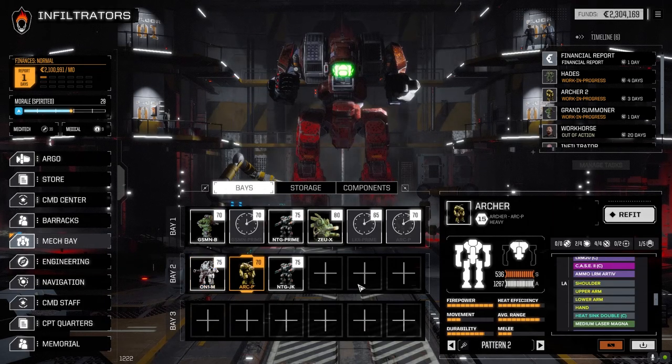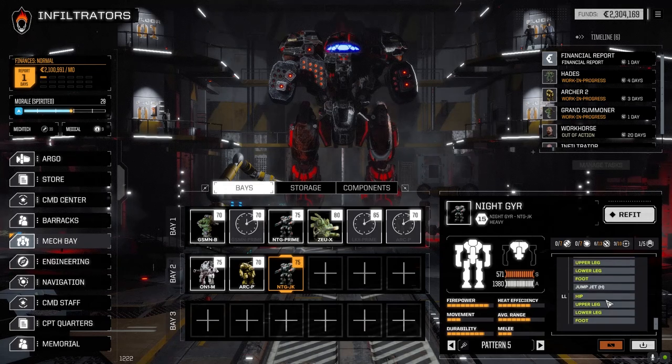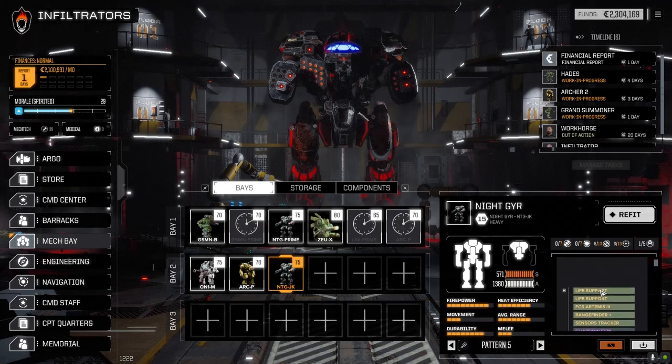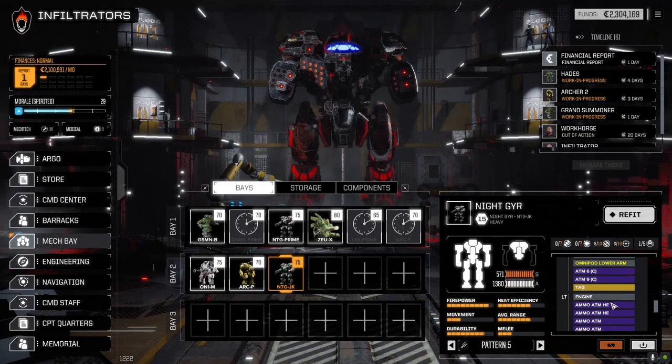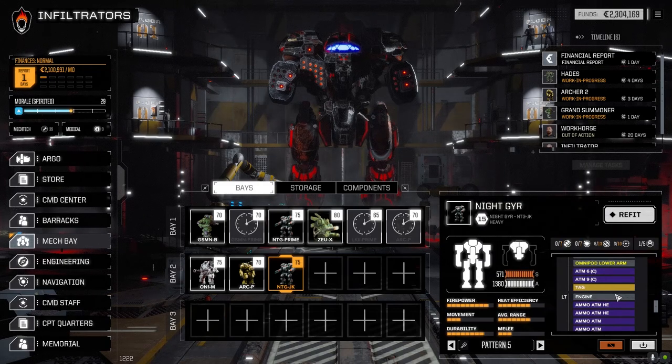We had to switch out the Guardian ECM in the Orion, which is fixed. The Archer lost a heat sink, which is fixed. Night Gear — we lost the ammo for the NARC launcher and I don't have any other ammo for the NARC launchers. We added a pair of LRM-5s and a ton of dead-fire ammo, so we got 12 turns of dead-fire firing, which is really going to help out the HE as well. I didn't put in regular LRM ammo to allow for indirect fire just because it's going to overheat.